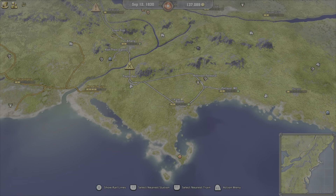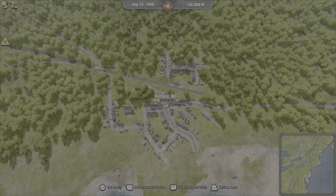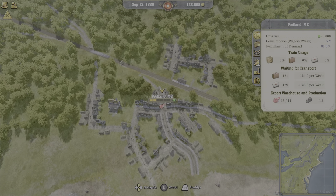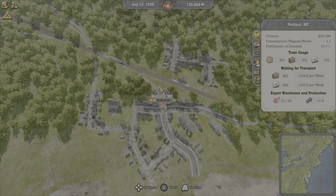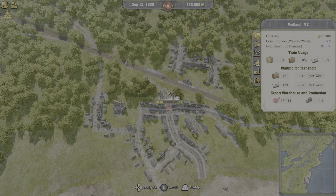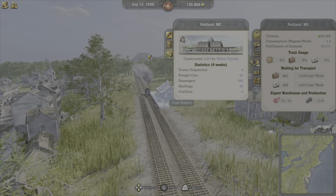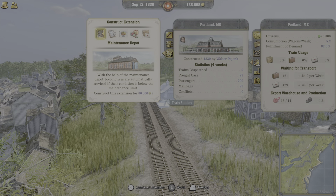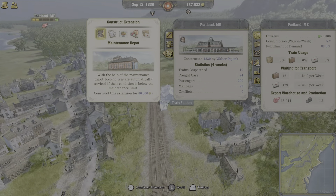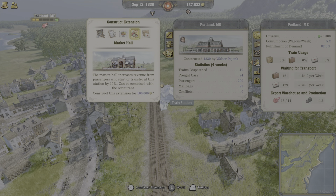I've got passengers going from Portland to Boston. Let me check on Portland — 461 waiting for transport. It looks like maybe another train would be useful. Let me see if I have a maintenance depot here. I do not. Short wait, passengers.